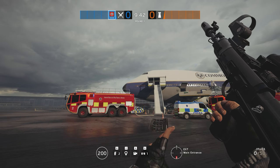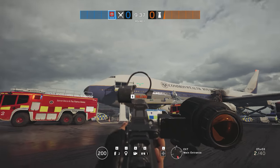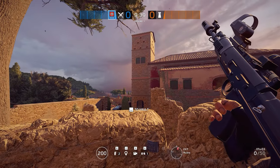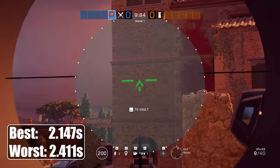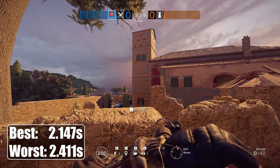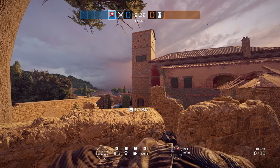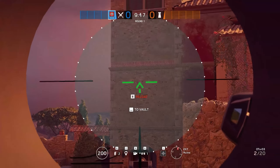To get to the bottom of the true fire rate of the OTS-03 in-game, I ran a total of 20 trials in which I dumped the full magazine as quickly as possible. The first thing I noticed when studying the results was that the time it took to fire off the 10–11 bullets was rather inconsistent. My best run was firing 11 bullets in 2.147 seconds, and my worst result was 10 bullets in 2.411 seconds — that's almost 200ms slower in total, and the time between shots was a massive 24.8% longer. Absolutely horrendous!